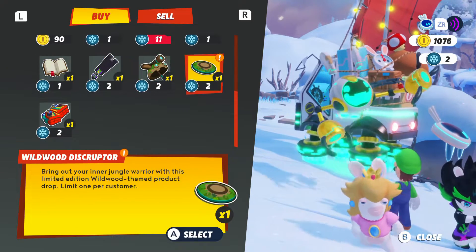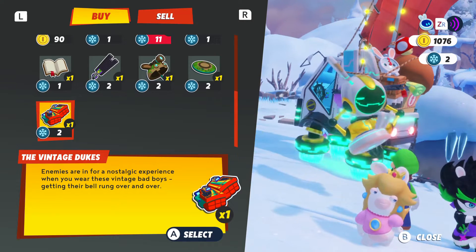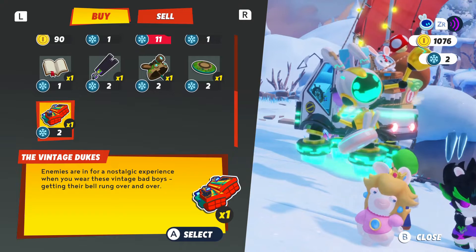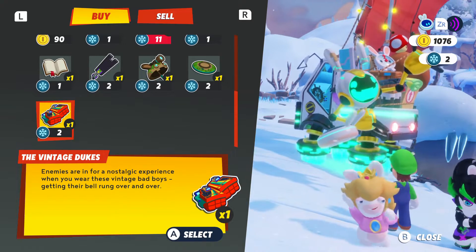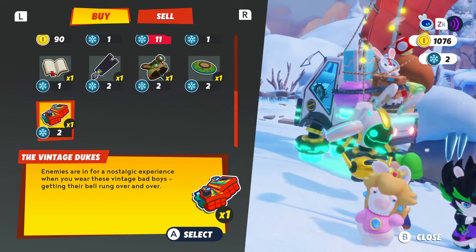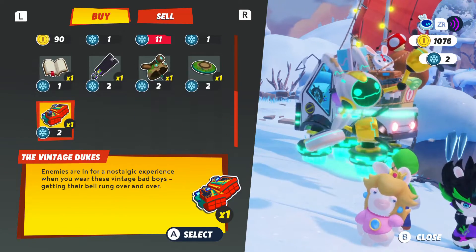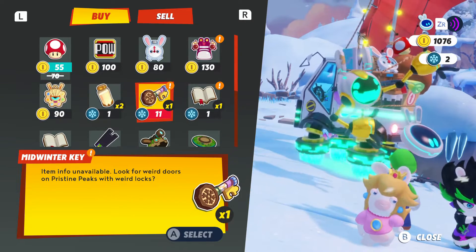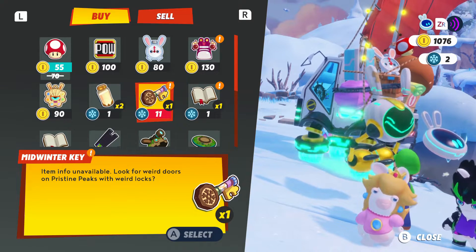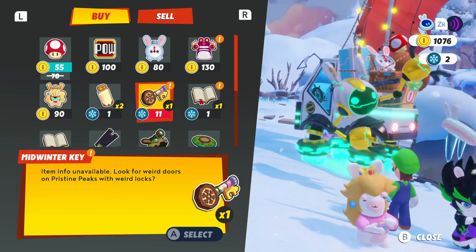Okay, what have we got here? This is called Advantage - enemies are in for a nostalgic experience when you wear these; advantage bad boys get their barrel run over and over. Then there's the one called the Limit Winter Key. I reckon we save all of our snowflakes in case we have enough to get one of this key.